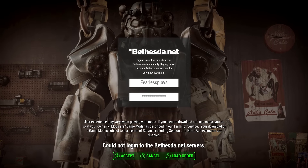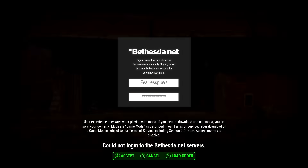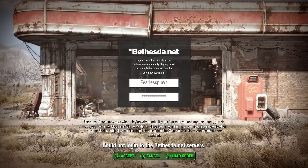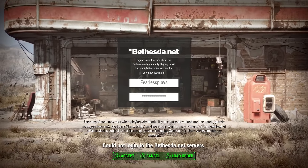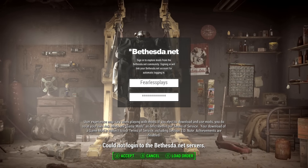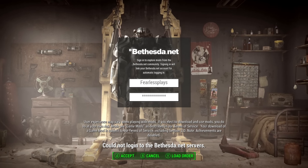I honestly can't wait for this. It's going to be very cool. One of the mods I'm going to get, which I definitely pretty much must have, is the cheat menu, which gives you caps, resources, ammo, health — pretty much everything.